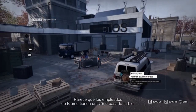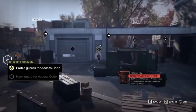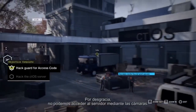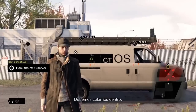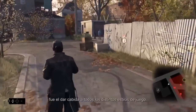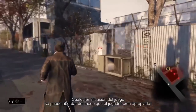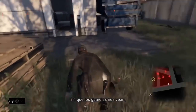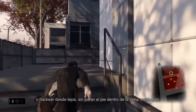It seems that Bloom employees all have a sort of shady past. There it is — the access code to the server room. Unfortunately, we can't access the server via the cameras; we need to sneak inside. One thing that was really important to us when we designed Watch Dogs was to fully support different player styles. Every situation in the game can be tackled the way the player sees fit. In this situation, we can go all out guns blazing, completely stealth without the guards ever seeing us, or we can hack from a distance without ever setting foot inside the restricted area.